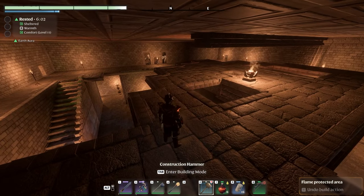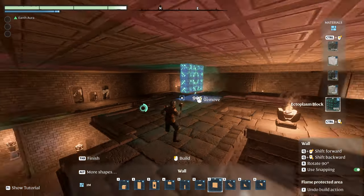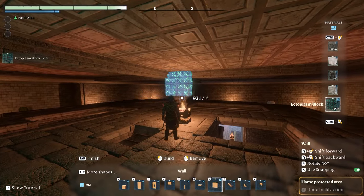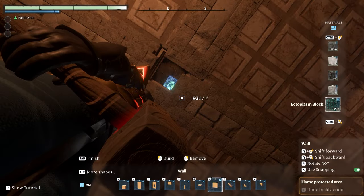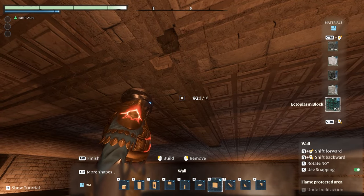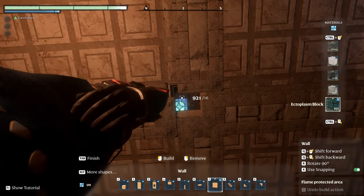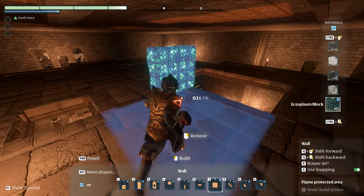It looks like I've got a dome and I'm going to make it out of the stained glass blocks, just to see how it looks. It might work, it might not - it could just be a complete mess, but I'm going to give it a go anyway. I've already kind of measured it out, and I believe it is 19 by 19 in all directions.